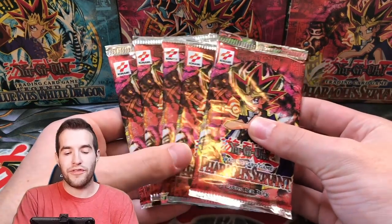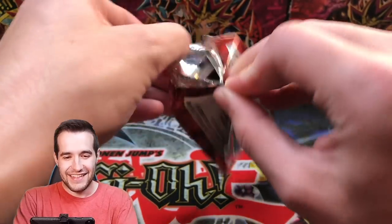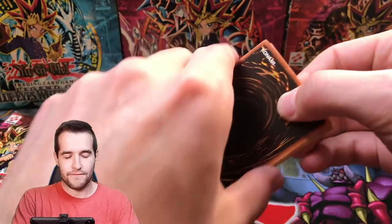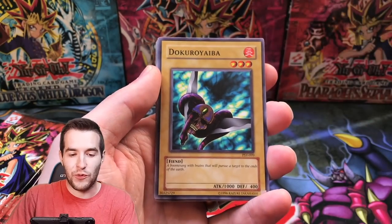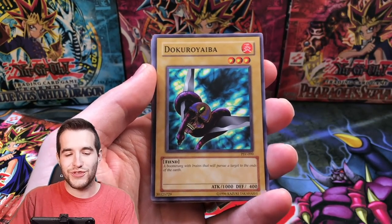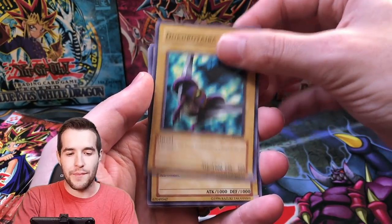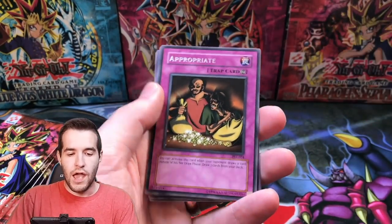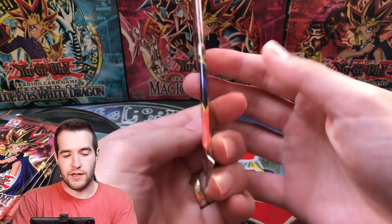Next up, we have Eduardo in with five Pharaoh's Servant original packs. Let's see if we can pull something insane. Buster Blader, come on, let's go! We got a Kisatai, Oni Tank T-34 — we got the Oni Tank Ruxon 34, that could be the Ruxon 34 guys right there. Dokuro Yaiba, Dark Bat, and Appropriate. Next pack — here we go, let's try and get an ultra rare. That'd be pretty crazy.